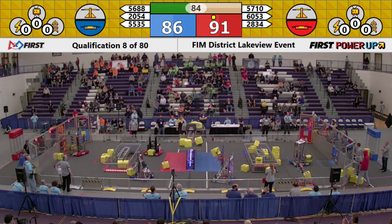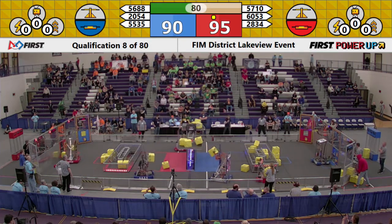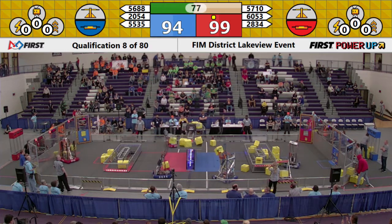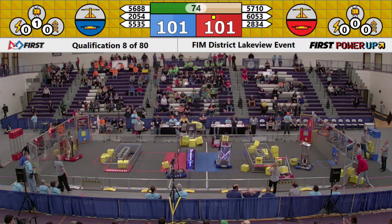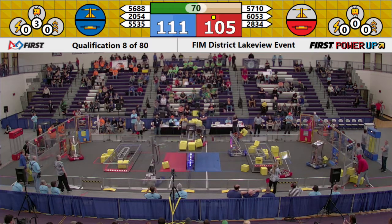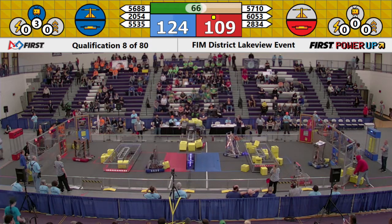Meanwhile, the battle for the scale continues. Team 2054, the Tech Vikes, going in for a power cube drop. The Bionic Blackhawks of the Red Alliance tries to get one in, but it doesn't make it — it falls right to the side. The Blue Alliance's Team 5535, the Bionic Bisons, go in for a power cube snipe and they get it into their scale, taking the Blue Alliance side of the scale for themselves.